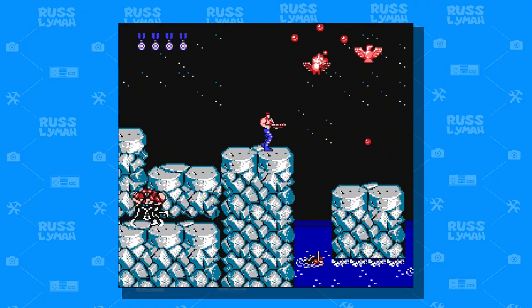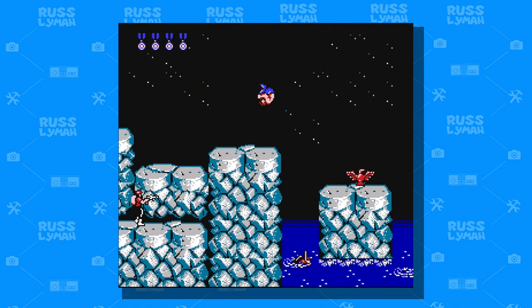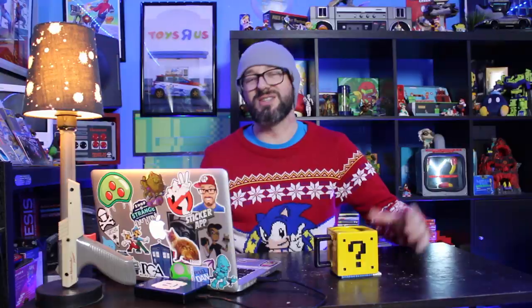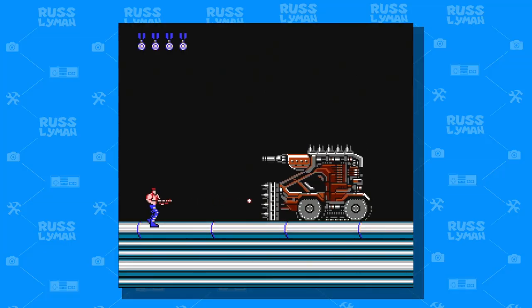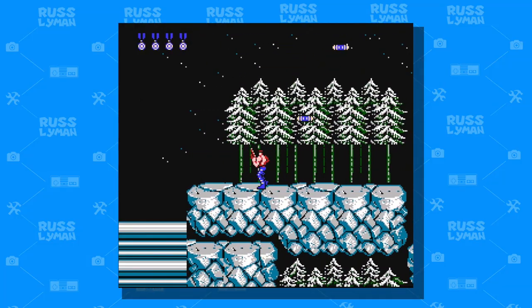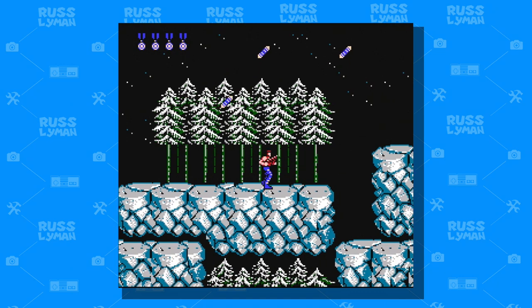Progressing through the level, you'll come across an area with some water that you have to get across with some icebergs in it. Finally crossing that, fighting the first mini boss tank with spikes and a machine gun. Not too sure what this has to do with ice and snow, but I guess it looks like it could definitely plow through some snow and a snowstorm, so why not? Then it's back into the woods for more action and bombs flying in.